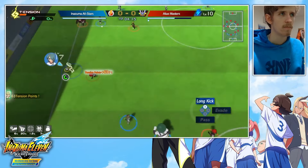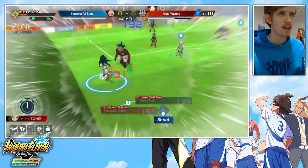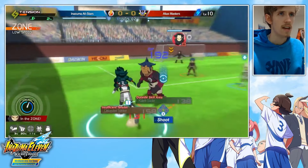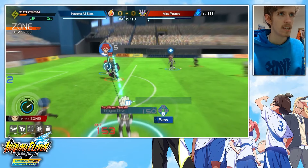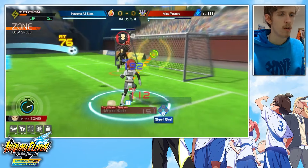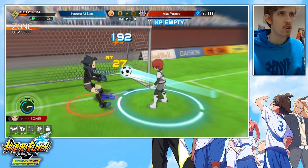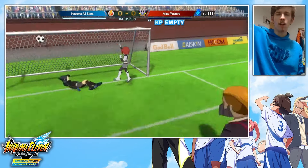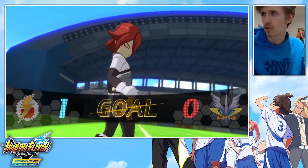Brilliant. Over to Arion, then Xanark. If we can get this pass out and launch the ball over here — honestly, this could go in. And it does! We get our very first goal, five minutes in. That's all it took to score against Alias Masters.